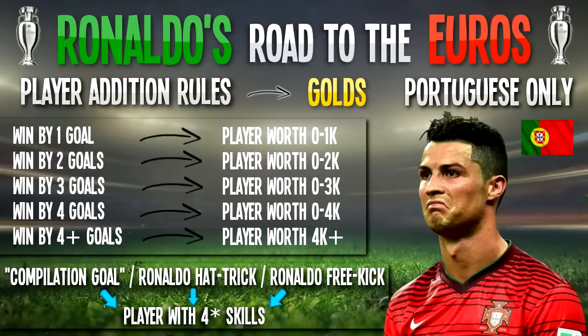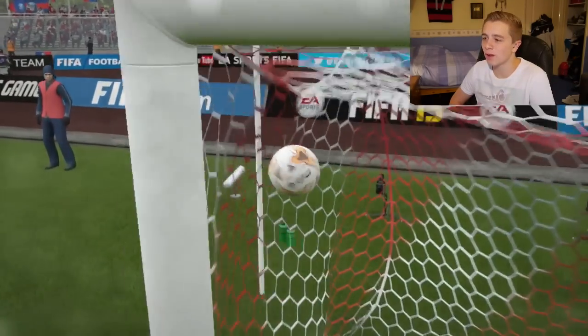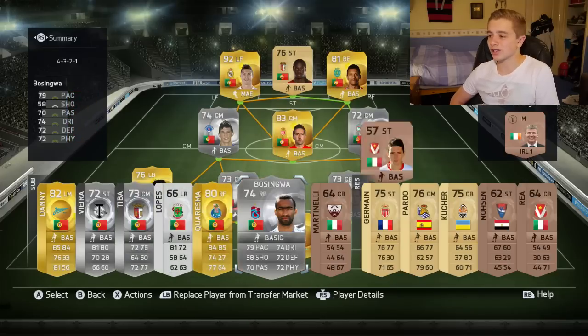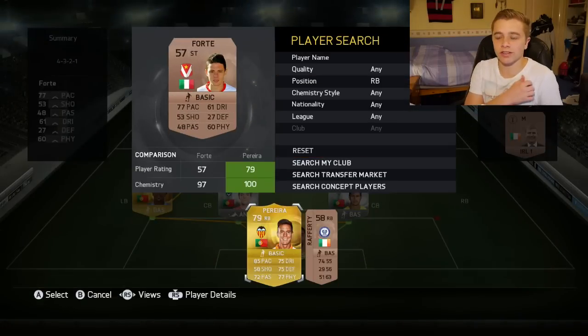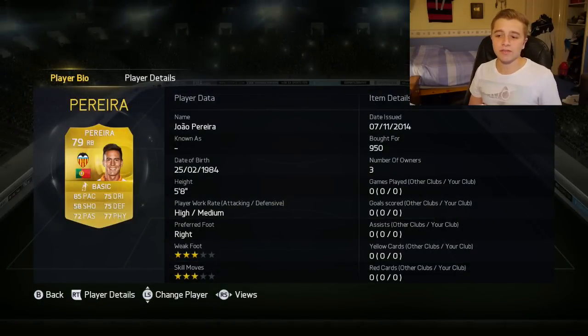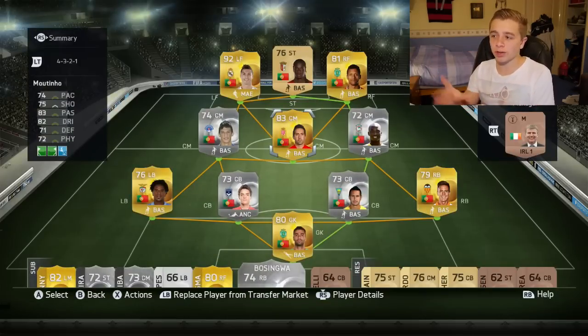Because we won that game by one goal, we can buy a player from a budget of 1K with no four-star or five-star skills, since we didn't get a compilation goal, free kick, or hat-trick with Ronaldo. Just have a look at Ronaldo's header again — it literally could not have been any more in that top corner, rising like a salmon at 5'6 in the opponent's area. So I've decided to focus on building up the defence — we're going to get rid of Jose Basingua. We've got a pretty solid right-back under 1,000 coins: Pereira from Valencia at 950 coins, with 85 pace, 77 physical, and 75 defending. He's an ideal right-back. The team's starting to become fairly strong, though we still need to improve the spine.